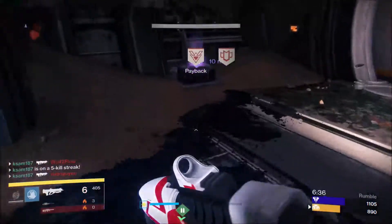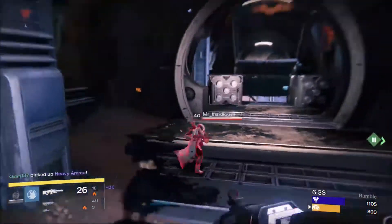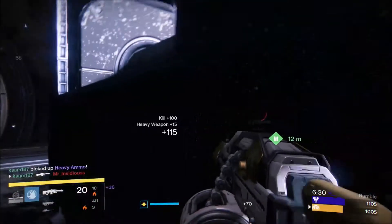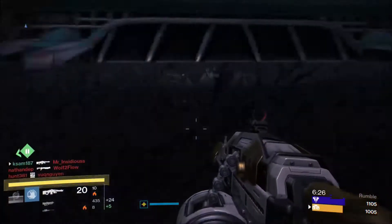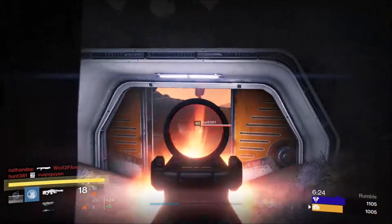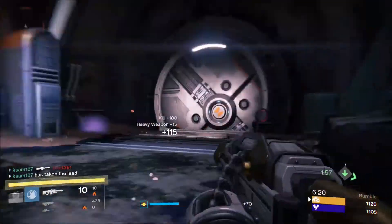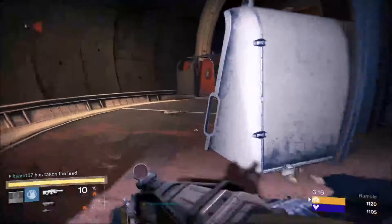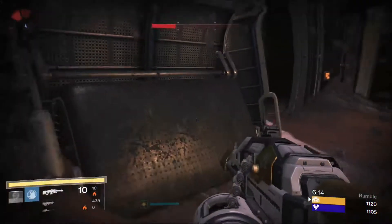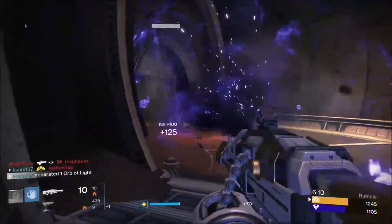I've got High Calibre Rounds, which I've actually got on - it staggers your targets, it's more for PvE but it does work in PvP as well. Casket Mag increases magazine size but reduces stability, so no point using that. I've got Zen Moment, which comes with it - causing damage with this weapon increases its stability, which is great for weapon IS since you want more stability. Lightweight, when held, grants a plus 2 character agility. And then Rifle Barrel, which gives increased range but slower reload.